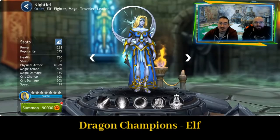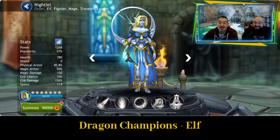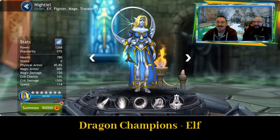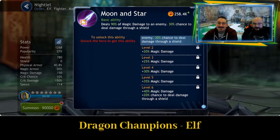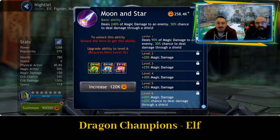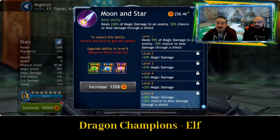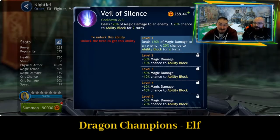First up we have got Nighteal. Please don't judge the fact I've got over 300 shards and not unlocked her. I just haven't got round to it yet — doesn't want to spend the 90k. But it's going to be 90k plus a load of other resources just to get to 6 star. So let's see what I'm missing out on. Moon and Star basic ability deals 240% of magic damage to an enemy, 50% chance to deal damage through a shield. That's really going to help, especially if you've just got a character down to the last bit of health and someone's throwing a shield on them — get straight through that.